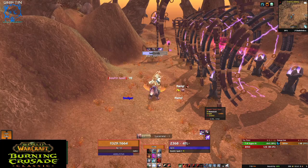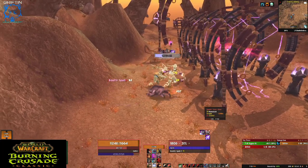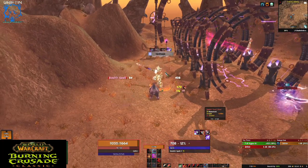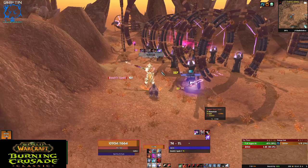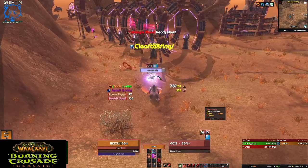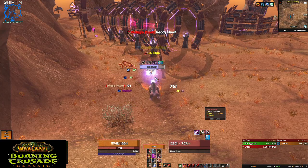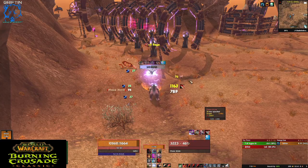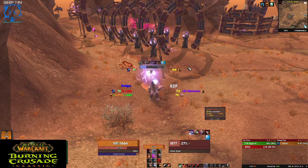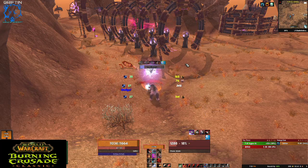I need to reapply Mangle — and he missed. I got the Lacerate one, and if I reapplied it, now he's got Mangle on there. Now with multiple mobs and just swiping away, it's nice to know — especially for Lacerate and Mangle — that they're about to fall off.